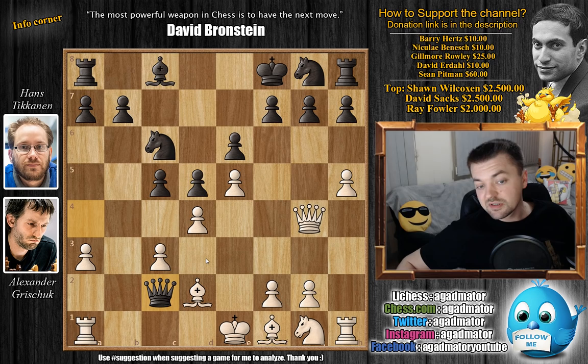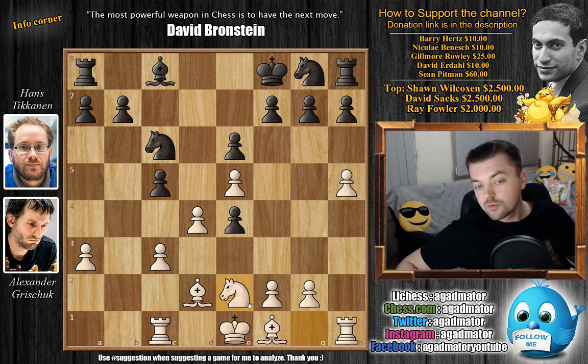But here we have Queen captures on c2, and this idea was never before attempted — just grabbing a pawn, preparing Queen to e4 check with trading Queens. Grishuk plays Rook to c1. The Queen is under attack. We have Queen to e4 check, Queen captures, Pawn captures, and now just Knight to e2, defending the d4 pawn. For the moment Black is up a pawn, but it's a doubled d-pawn — it's very unlikely that Black will be able to keep it.